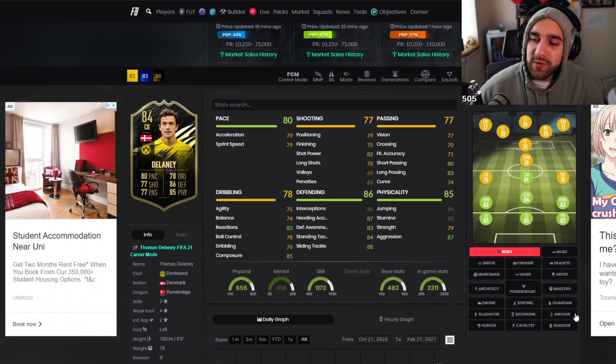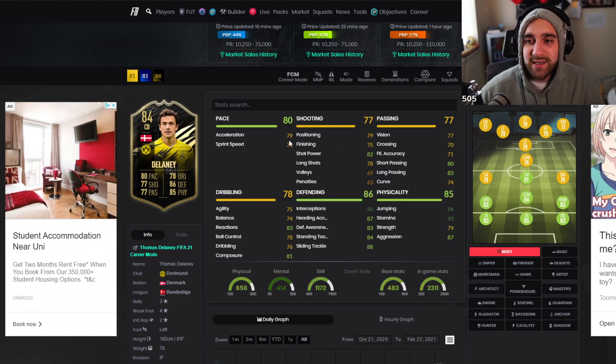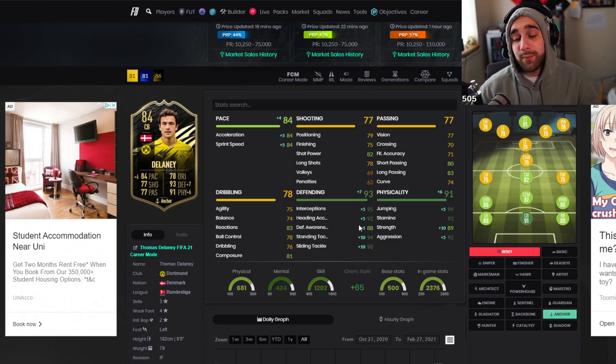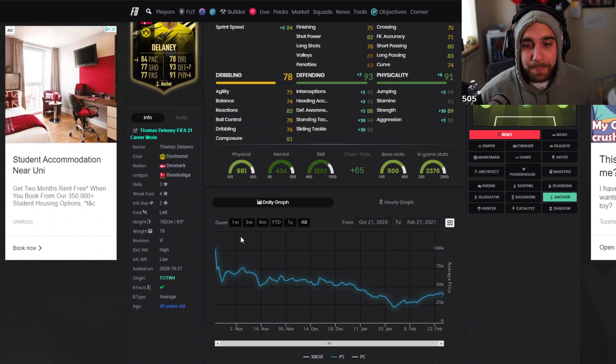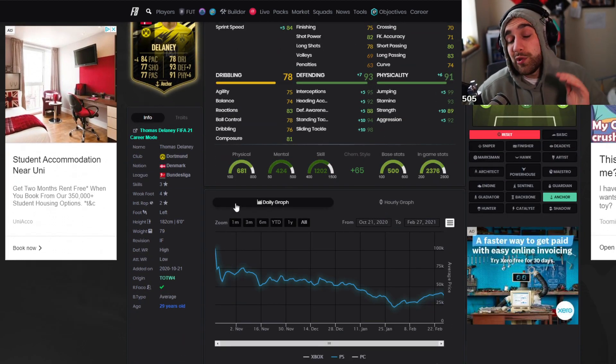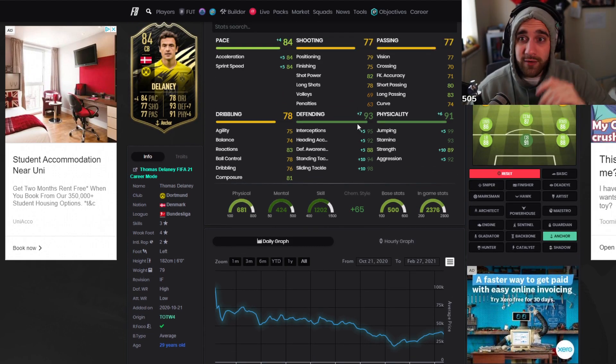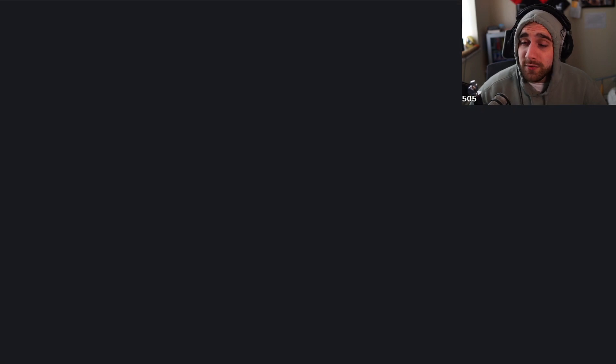This Delaney is another beautiful card. You put an anchor on him — 80 pace — and you get 91 physical and 93 defending. He has two-pass ability all around, he can hold the ball. The thing that makes this beautiful is he has low attacking work rates — this guy will not go forward, not even if Megan Fox is in the other area of the pitch. Beautiful stuff.